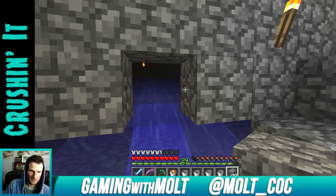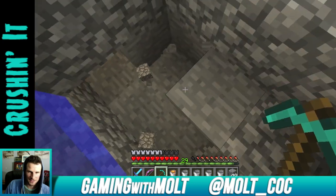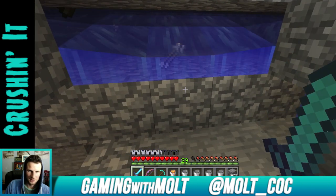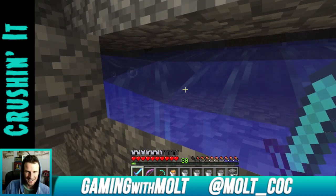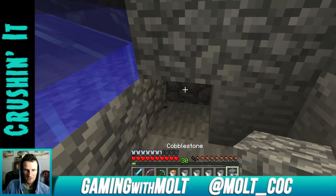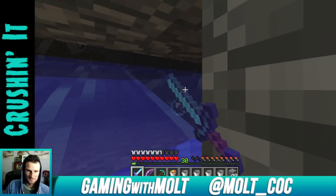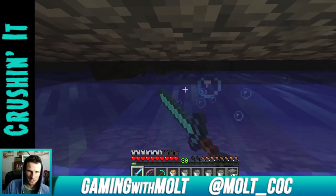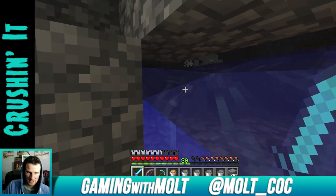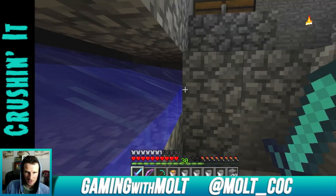Now we're going to fill this in just like this. I can get down here and do this — it should flow right there. Yes, that looks like it works pretty well! I know there are better ways to do this; this is just the first one I'm doing. You guys can comment below if you know of a specific video I should watch. I think this is going to work very well — look at all this! We can go enchant something now — I'll probably enchant a pickaxe.